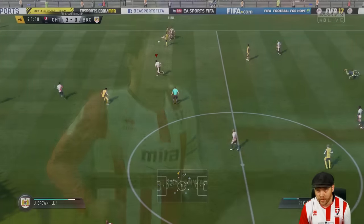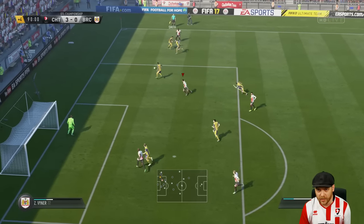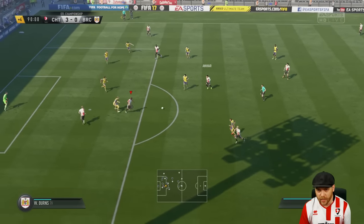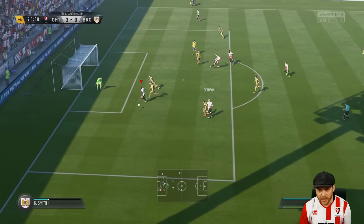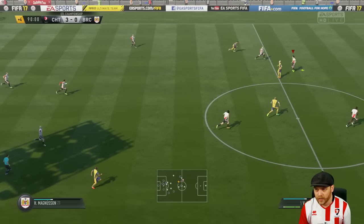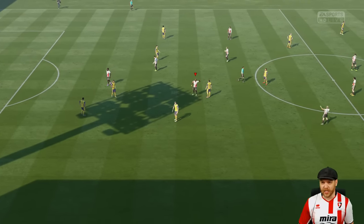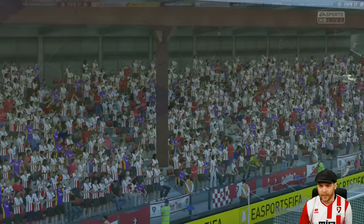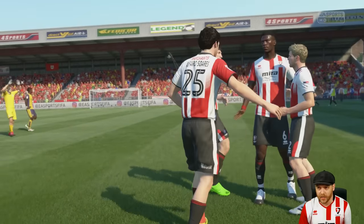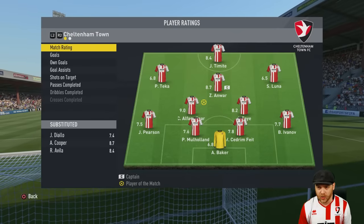Soares finds Zaki Anwar — cheeky back heel onto Tamite, he cuts back in nicely. The nose is there again — finds Tamite, off to Zaki Anwar, slips this one off. Here's Pearson into Tekkers — Tekkers tries to finish, it's fallen to Tamite, couldn't get the shot away. Cheltenham pressing for a fourth, but 3-0 victory — Cheltenham showing their strength. Unfortunate injury to Diallo, Tamite on the board, Zaki once again. 12 shots to 3, 51% possession, 17 tackles. Alfaro Soares with a 9.0 — man of the match.